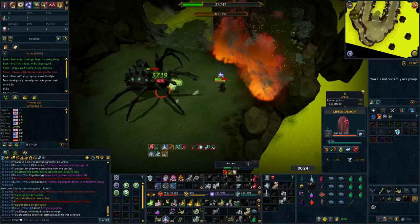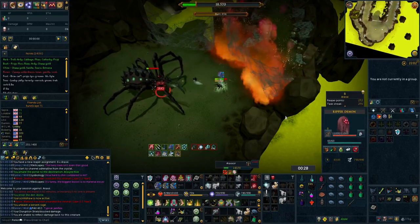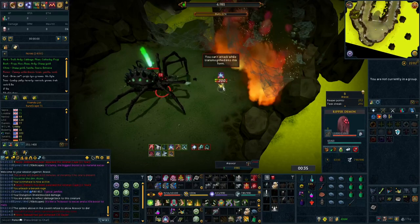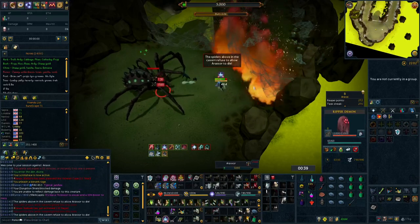A prime example of this would be the Eldritch Crossbow. Despite being an extreme increase in DPS due to its amazing special attack and tier 92 damage, it's not as easy to get the full utility out of that spec without being tick perfect when it comes to soul split flicking, and because of this, upgrades like the Seren Godbow may be moved in front purely due to the fact that it's easier to use for newer players.